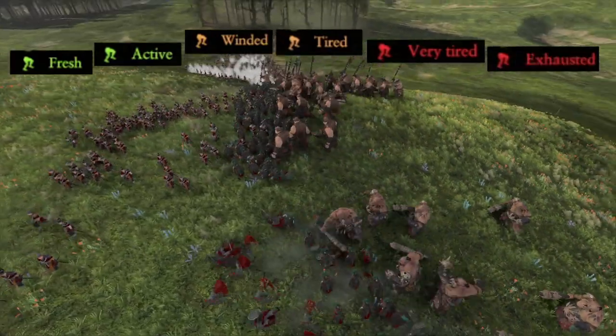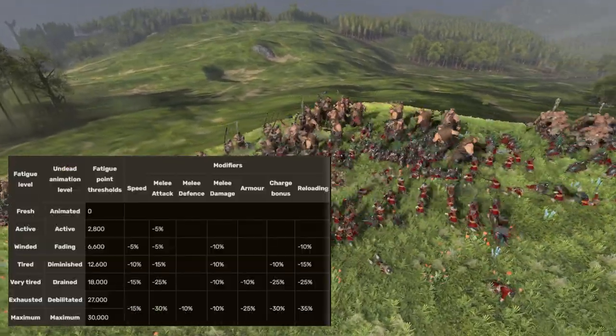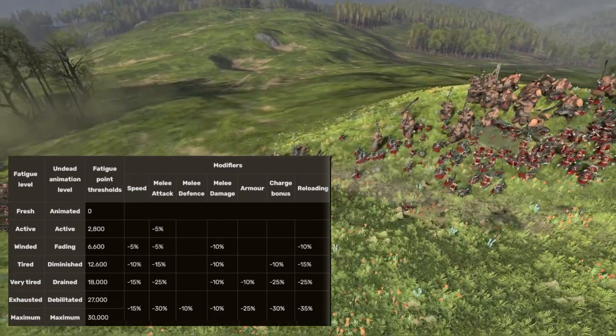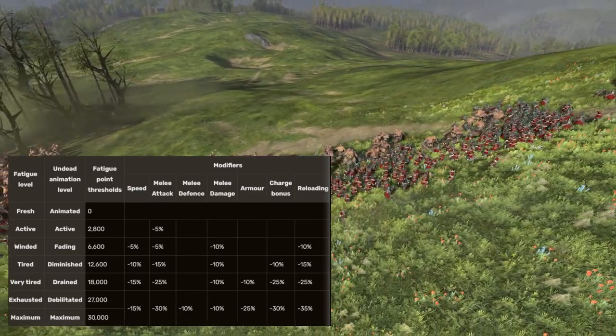Well, there's a hidden number on all units that describes how tired it is. It starts at zero, which is fresh, or animated in the case of Undead. They both have the same effect but use different words for lore reasons. Most actions a unit performs increases their fatigue, and the higher their fatigue gets, the larger the negative impact has on their combat ability.